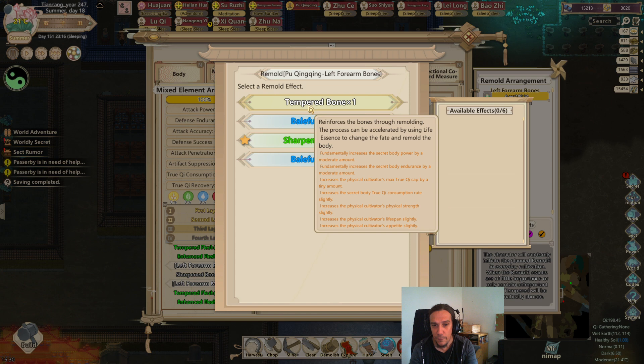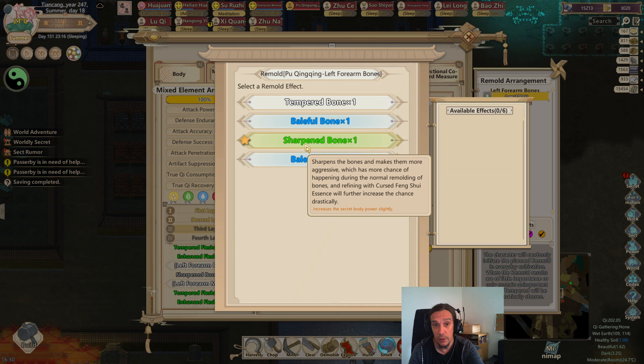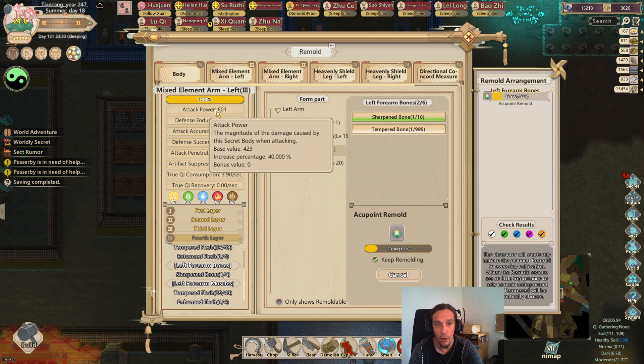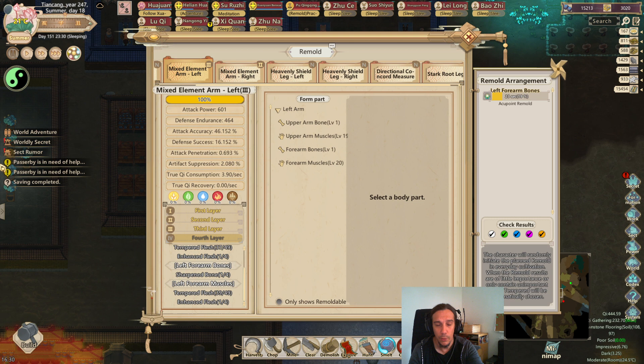The bottom lines increase the physical cultivator's physical strength slightly. So every level of Tempered Bone will increase the sacred body's power, endurance, and true qi consumption rate, but will also increase max true qi cap, lifespan, appetite, and strength. Keep in mind the appetite - body cultivators eat, at some point, tremendous amounts of food, so we'll need to stay on top of that. We've achieved the next layer of this skill and the difference is quite brutal - there's a lot more power in it than before.